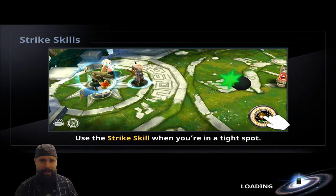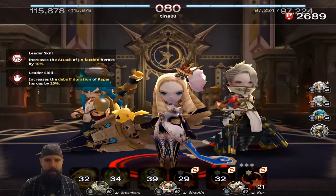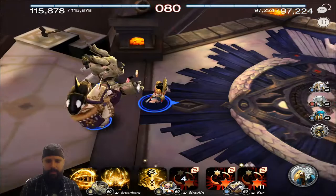We're up against Paper Francisca. We've got the leader skill advantage — attribute advantage is very good, it can really win you some games, and if it's against you it can lose you some games. Paper Francisca is not too scary here. Really what we don't want is Paper Adonis, because we can't land any debuffs if we can't hit them.